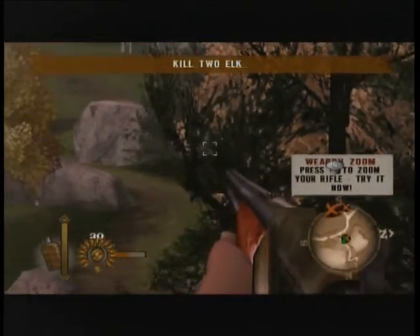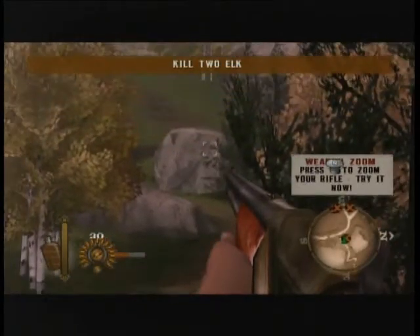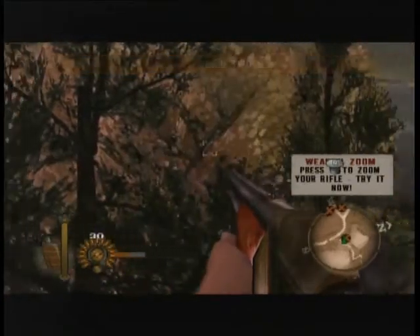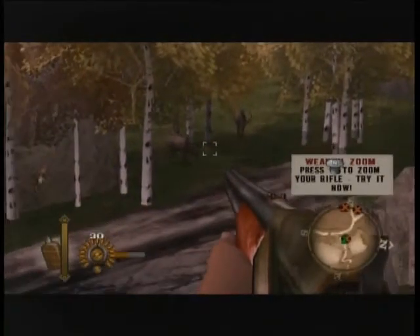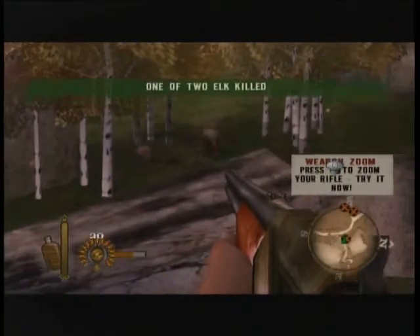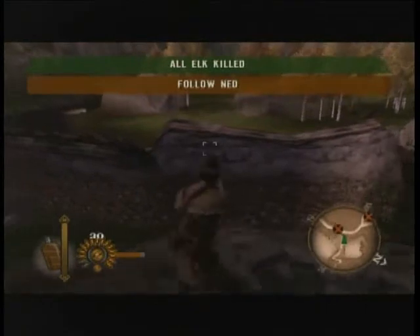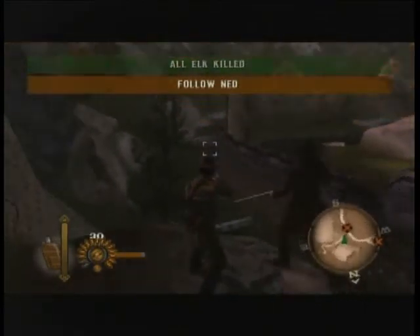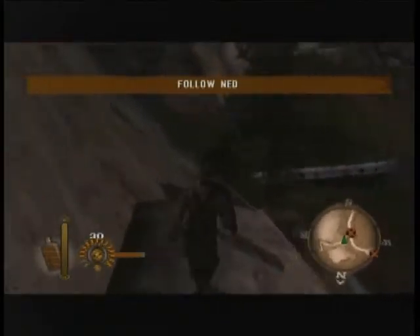We're going to need to bag at least two of these elk — you're just supposed to shoot some elk here. Good one. Alright, that'll be enough. And to put away your weapon, you press the down directional button — or the down arrow.